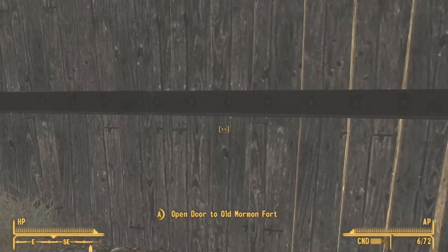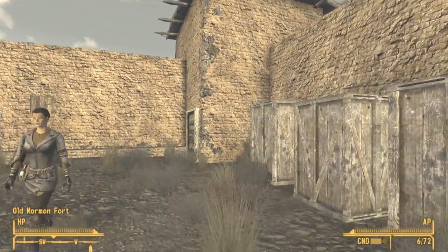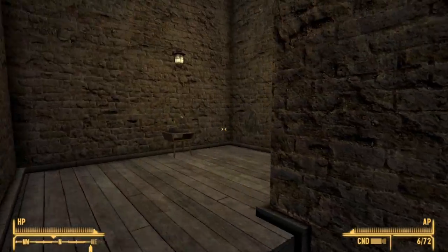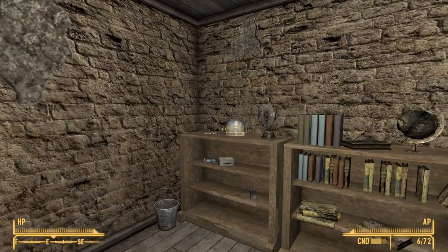You should see the fort right in front of you. Go inside and the moment you enter, look to your right — you should see the entrance to a tower portion of the fort. Look to your left, go up the stairs, and as you reach that floor you should see the snow globe right on top of the shelf.